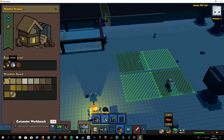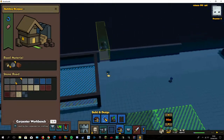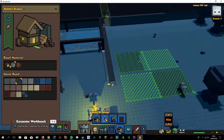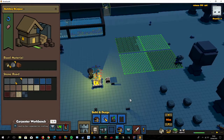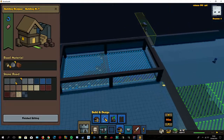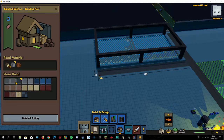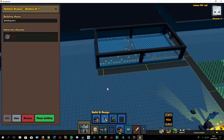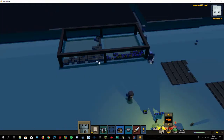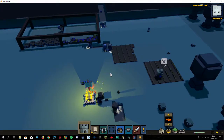Now we go here to stone road — what kind of road do I want? I'd like this one. Go all the way down, then two, three — like so. Finish building — we only need three stone for that, nice. As you can see they're first going to cut down all the trees so they can place a road down there.